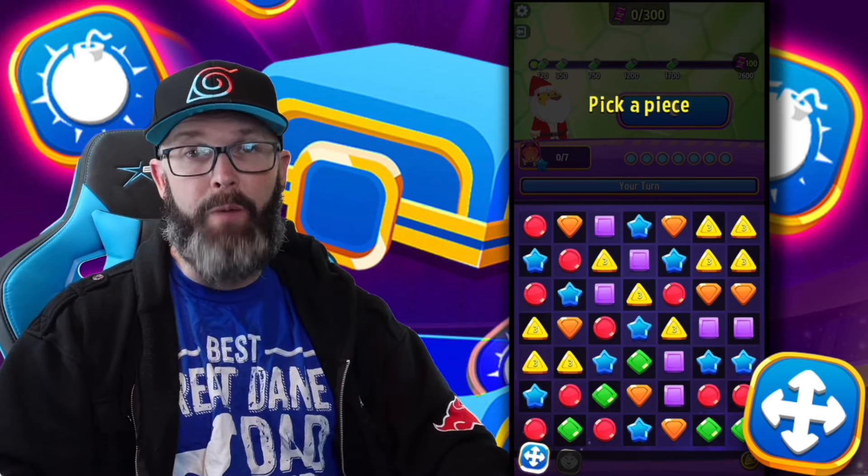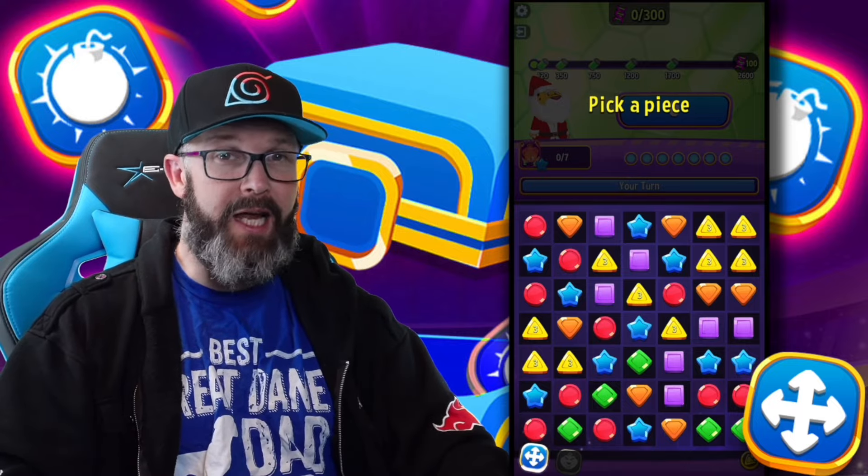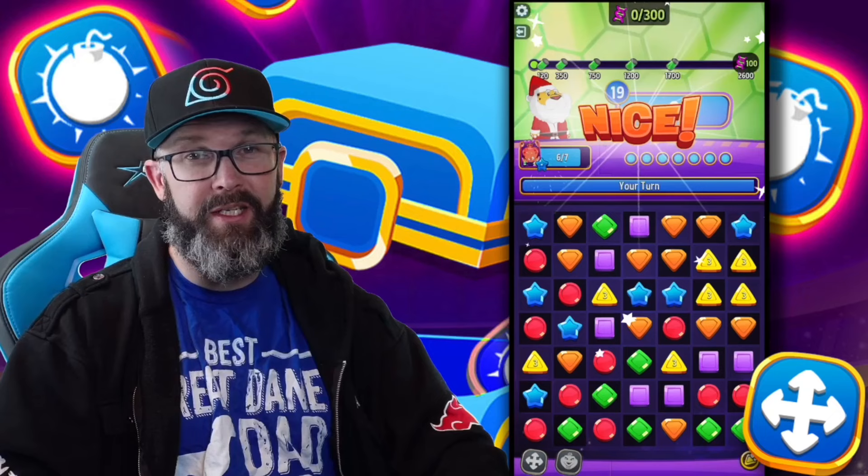Remove Cross will remove all pieces, both horizontal and vertical, for the piece that you select. Now, you can use this on special tiles. I myself like to go and try to hit as many blues as I can — it's an easy way to fill back up.